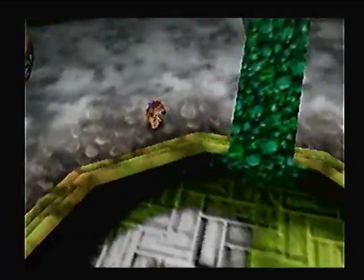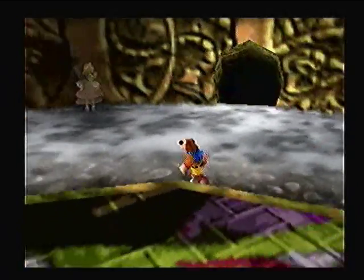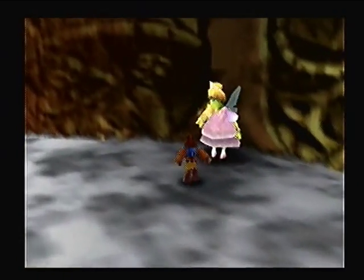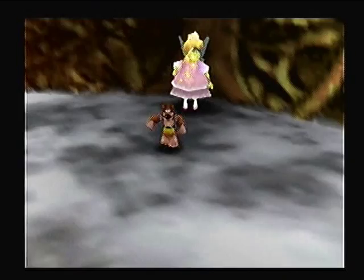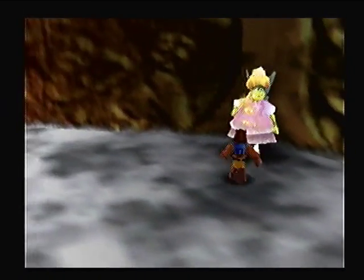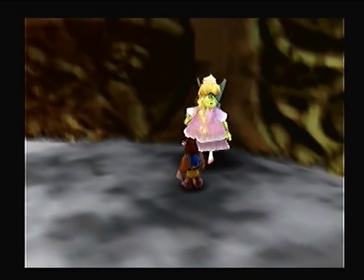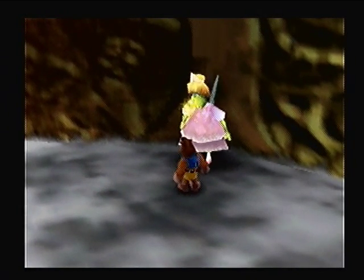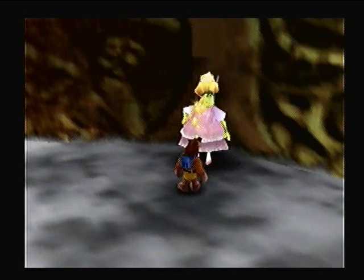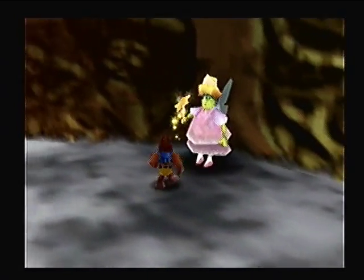I'm going to show you a couple things I left out around the actual world, one of them being Brintilda. Brintilda is Grunty's sister, and she's in many parts of the game. Every time you talk to her, she gives you three things about Grunty. And at the end of the game, you need to use them, but I'm not going to talk to her every time.